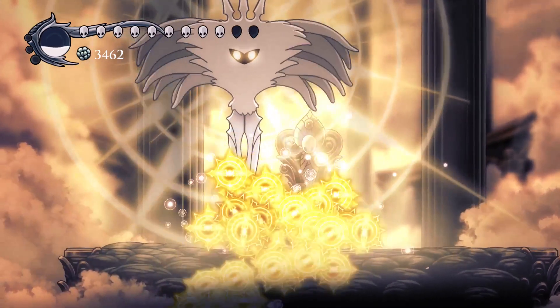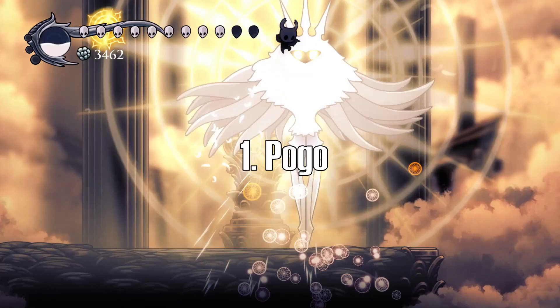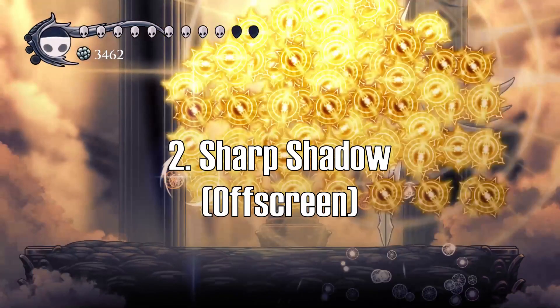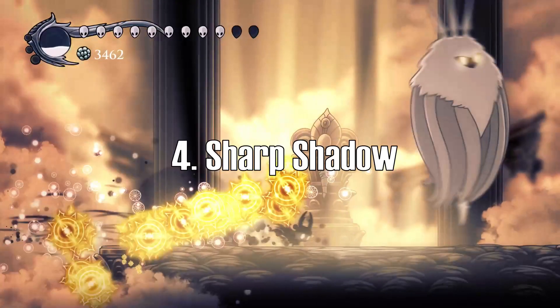Upon respawning, we perform two successful orb dodges. In both, we pogo high above Radiance, use Sharp Shadow to bait the orbs, then use Descending Dark to use the iframes so the orbs can't hit us, before once again using Sharp Shadow to dash through the remaining orbs.